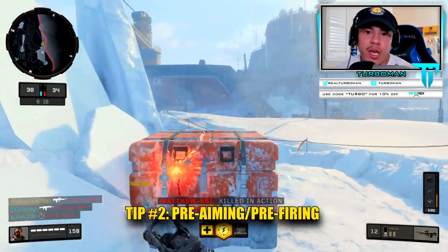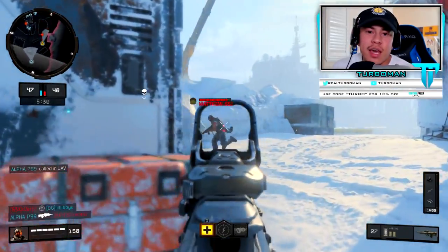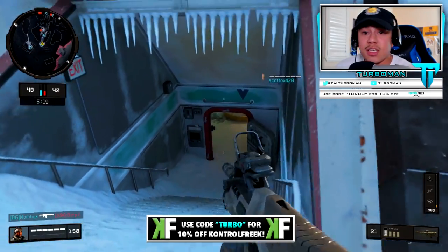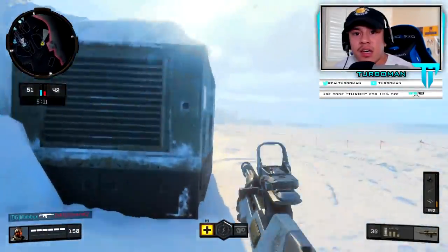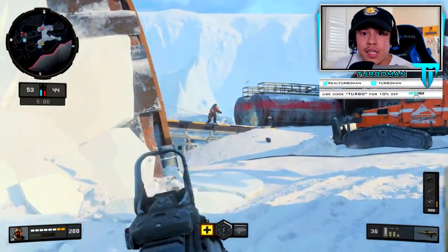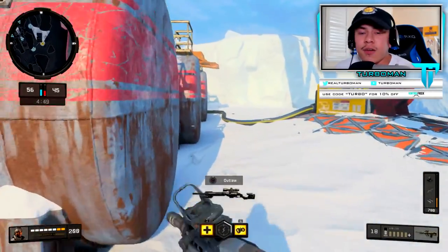Now let's talk about pre-aiming. I'm talking about pre-aiming down every corner, into every door, every line of sight, every turn that you make. You need to pre-aim to get ready for potential gunfights or enemies that come out of nowhere. Pre-aiming gives you a really big advantage versus the person who just walks around every corner without expecting somebody to be there. If you watch gameplay on YouTube or pro players, you'll notice they're always pre-aiming as they move into a different area of the map.